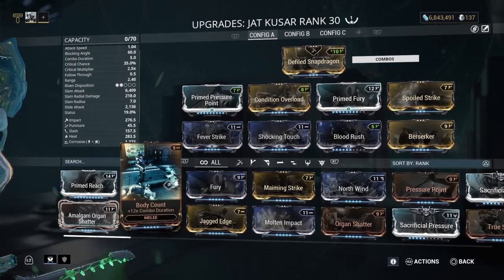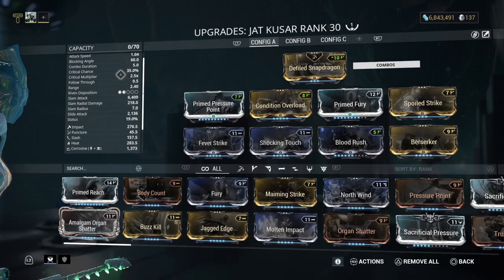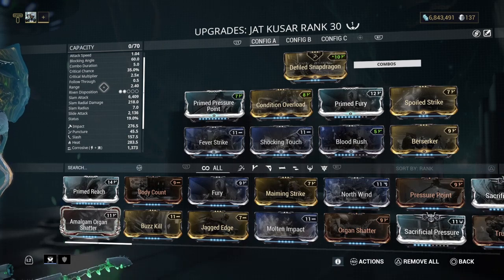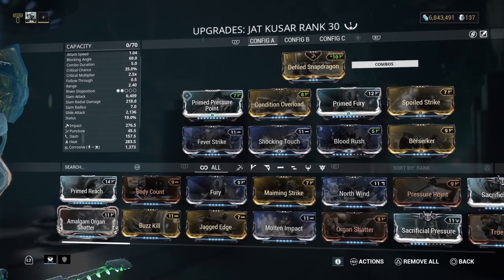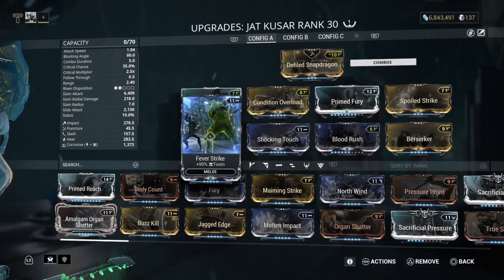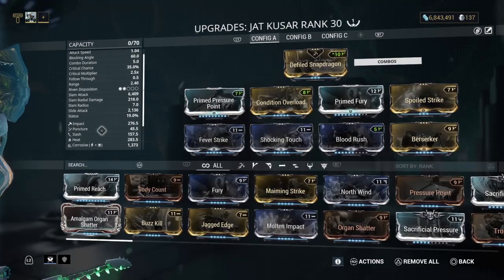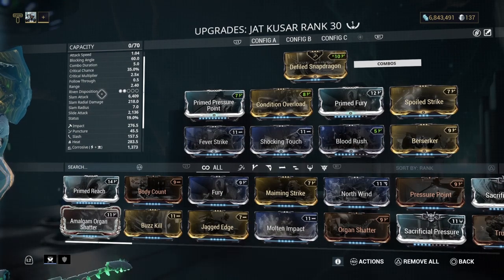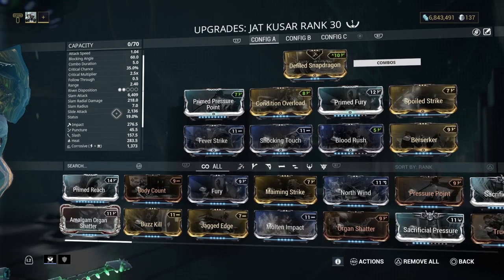There are mods like Body Count that can make that go up — there's loads of combo things. 35% crit chance, 2.5x crit multiplier. Range is 2.40 — I'm going to assume that's meters. Riven disposition of 2 out of 5 — I'm going to look for a Riven for this. Maybe I could get one with toxin and damage or melee speed. Slide attack of 2,100.